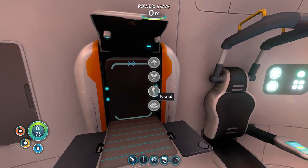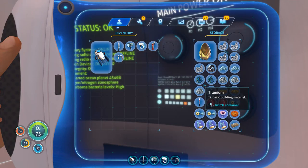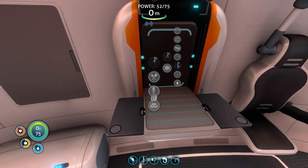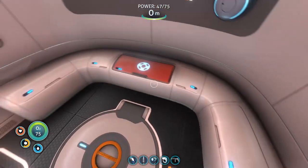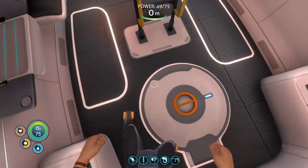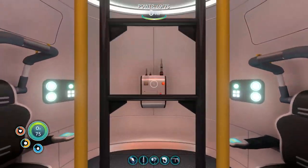Upgrade oxygen tank first. That seems like a good idea. High capacity O2 tank — two glass, four titanium, and some silver ore. We can already do that, so that's fantastic news. Two glass, which I believe is four quartz. Silver ore. Our current oxygen tank and four titanium — a.k.a. one salvage. First time playing — indeed, Bear Laffy, who is not Bear Taffy.